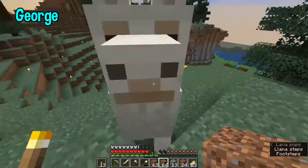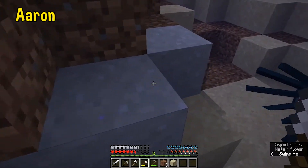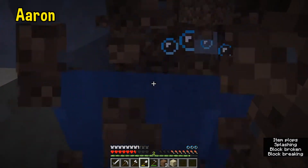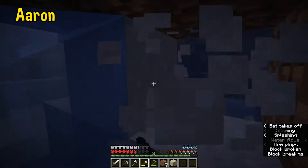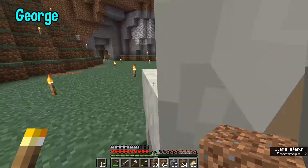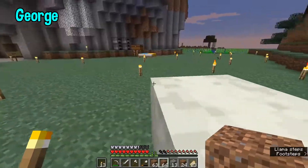It's a bit hard getting clay in the water. You should be able to shear llamas. What would you get from a llama if you sheared it? Wool — yeah, okay, that makes sense, seeing as they're covered in wool. He's constantly trying to walk the opposite direction. It's getting night time — let me grab this last bit of clay.